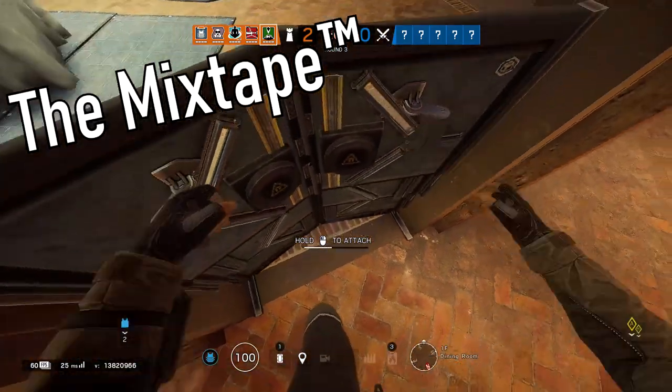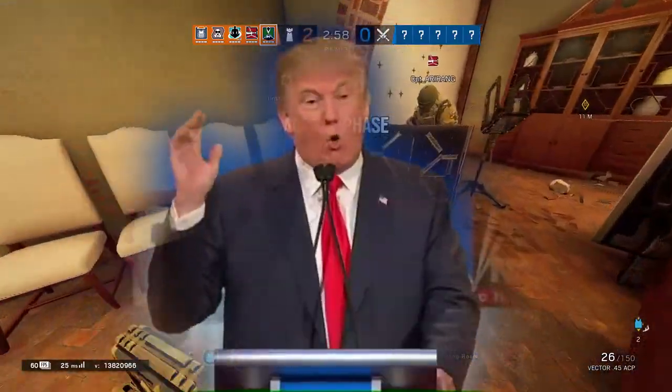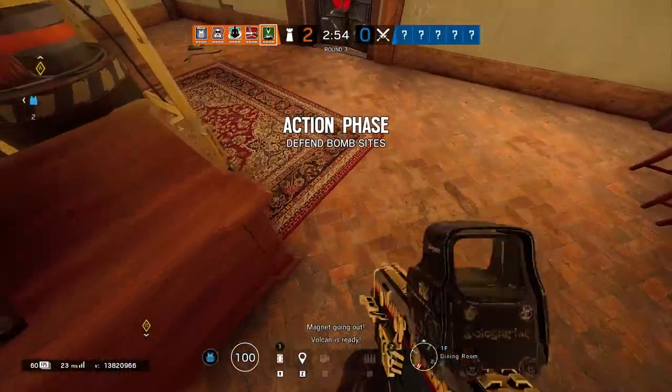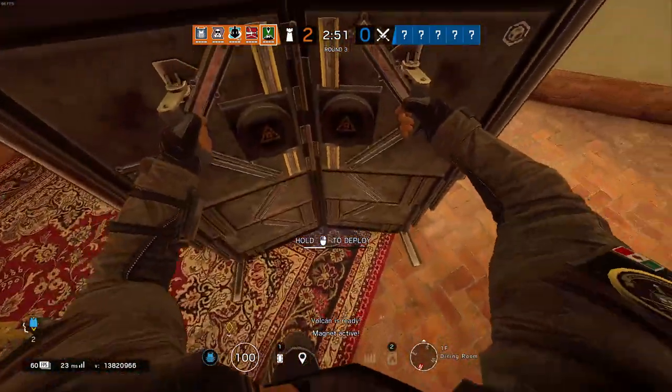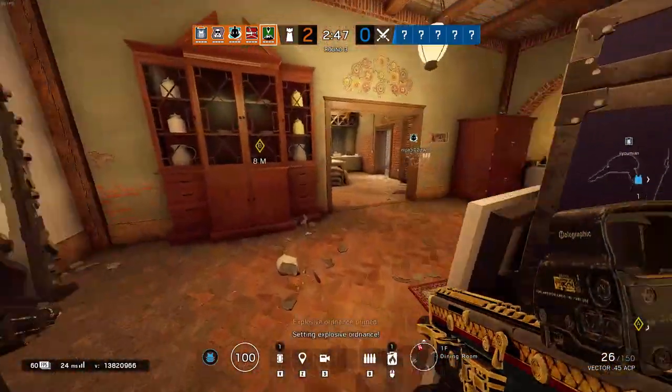Goyo's gadget allows him to build a wall and bomb the attackers — and also defenders, and the hostage. That's a lot of damage. Let's take a closer look.